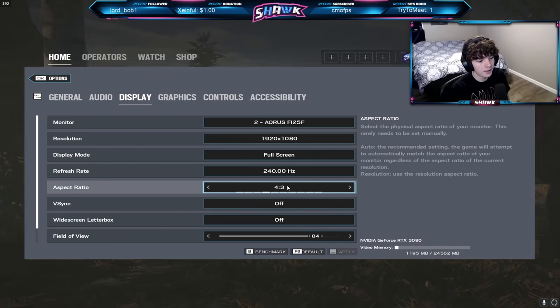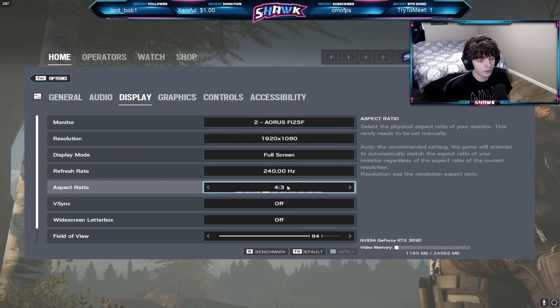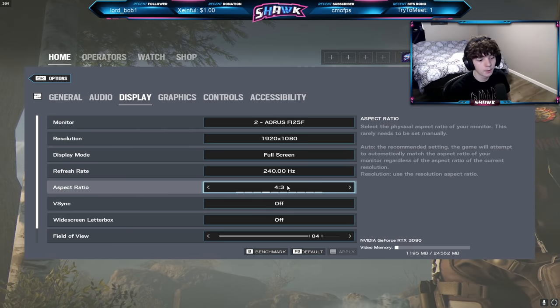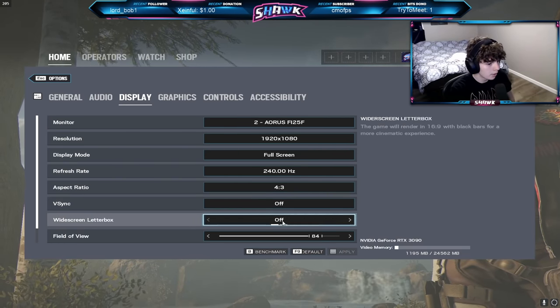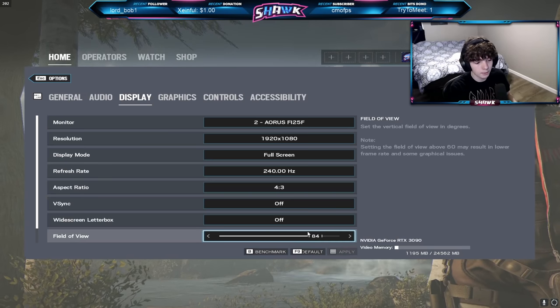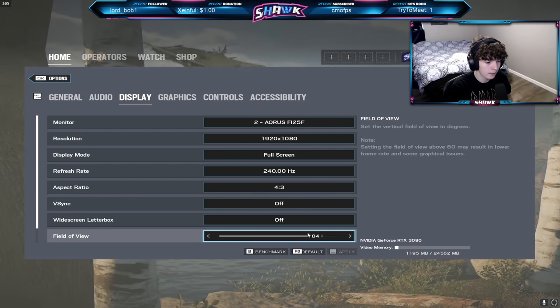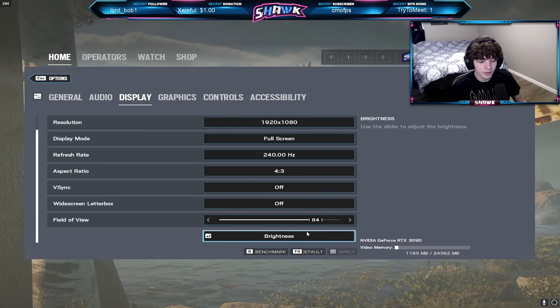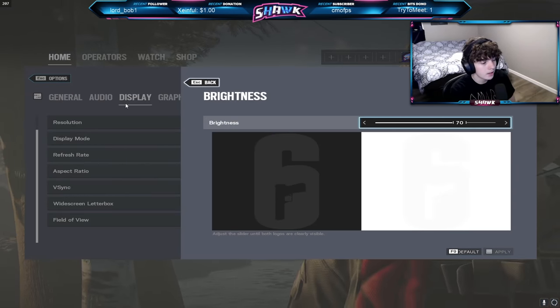I like to play 4:3 aspect ratio, but I think aspect ratio is personal preference — if you like 16:9, 16:10, 5:4, or whatever, play that. Same goes for field of view: I use 84. If you like 90, use that; if you like 83, do that. I have no specific reason for why I use 84, I just use it and think it's good. As for brightness, I use 70.